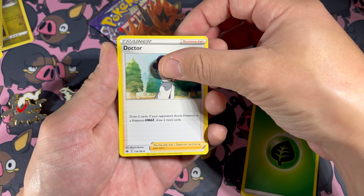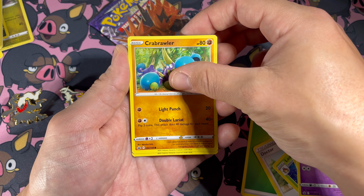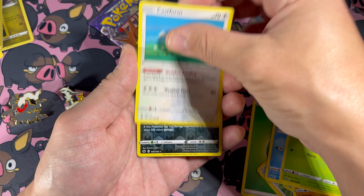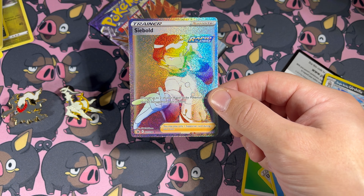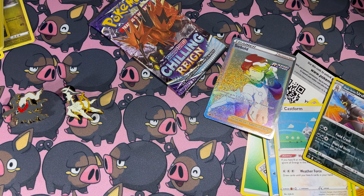Ledian, Peonia, Slowpoke, Crabrawler, Snorunt, Weedle, Castform. A reverse holo Urshifu - and ooh, we got something! A Rainbow Secret Rare Seabold - or however you say it, we got it! I think that just paid for the pins. Maybe. Maybe not. That is a cool card.